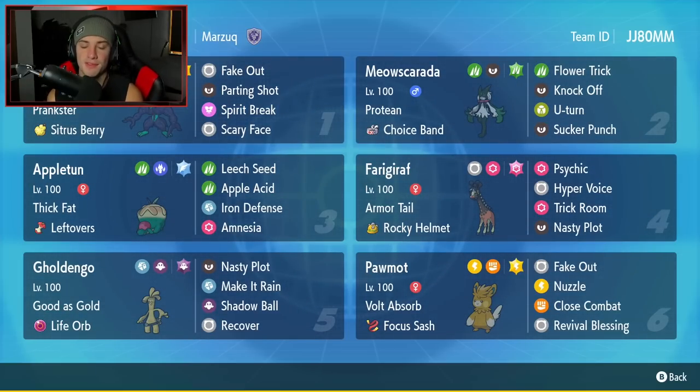Fourth Pokemon is Frigibax — Frigiraf. Frigiraf is just so good at setting Trick Room and countering it at the same time. This one has Armor Tail as its ability, Rocky Helmet as item, and then it's got Psychic, Hyper Voice, Trick Room, and Nasty Plot to set up that special attack boost.